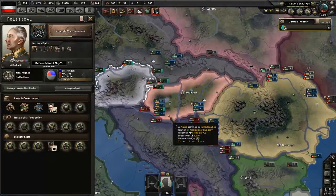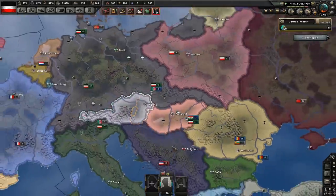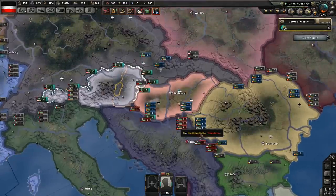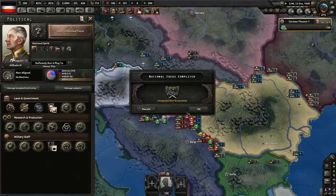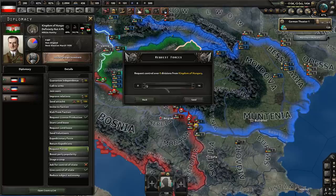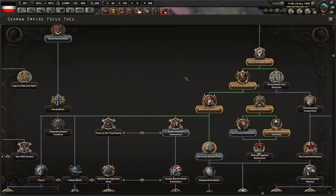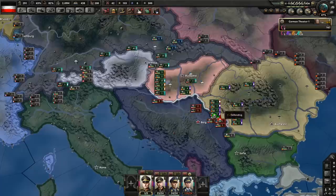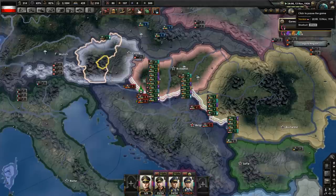We now have Hungary and Romania in our faction, so we're going to do integrate war economies and thus make them our puppets. Austria still won't join. Once we deal with Yugoslavia, they will want to join. We can now deal with Yugoslavia through Hungary and Romania. Hungary and Romania — integrate war economies. I'm going to request all your troops and make sure that you do not advance into Yugoslavia. In the meantime let's continue down this path and expatriate all the communists.